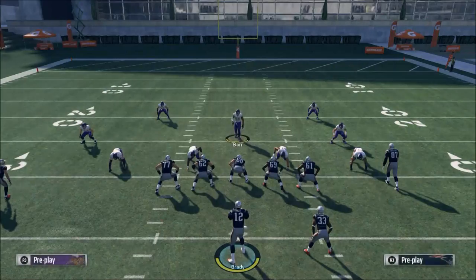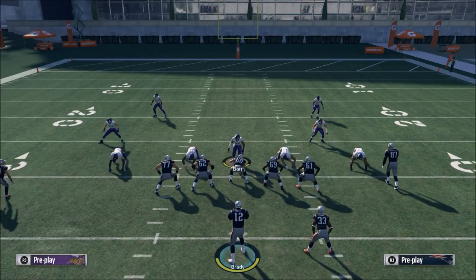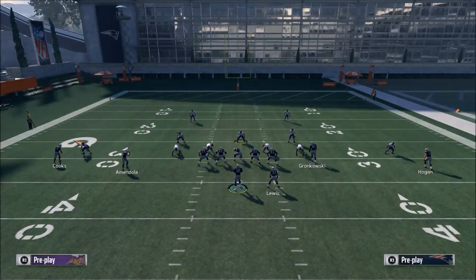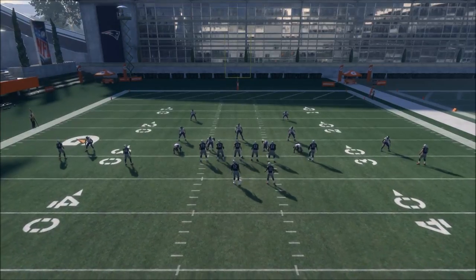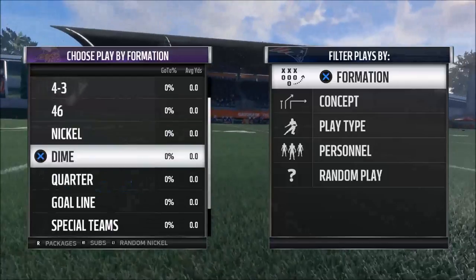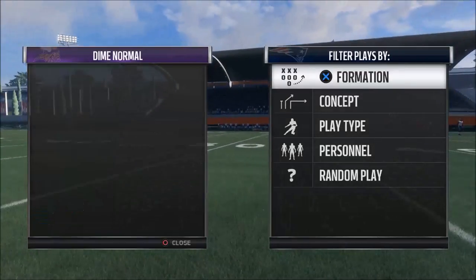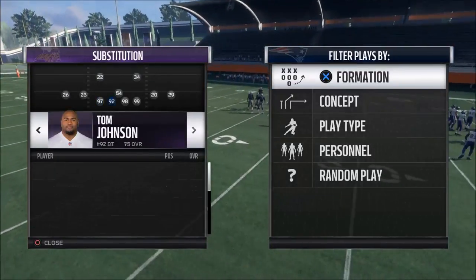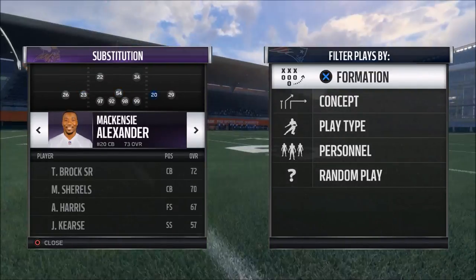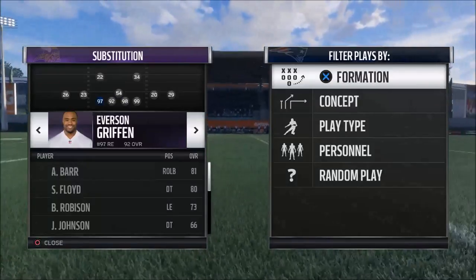If you have a stud defensive line and want to test this out, I recommend the 4-3 wide nine. However, in my opinion the best defense to actually run it from is the dime. The reason you'd use the 4-3 wide nine is for the pass defense, but if you can get into the dime you can really do some things.